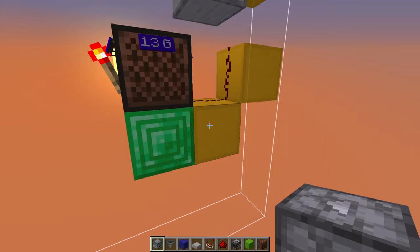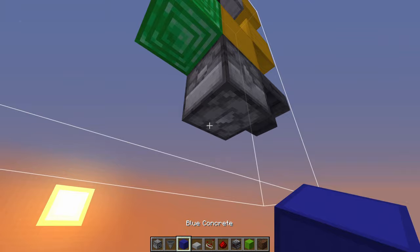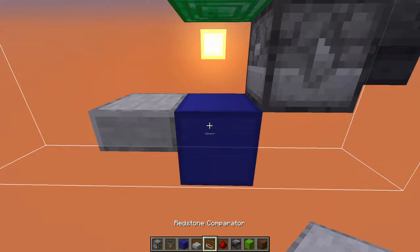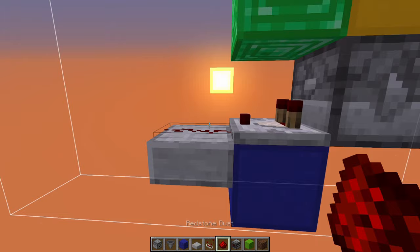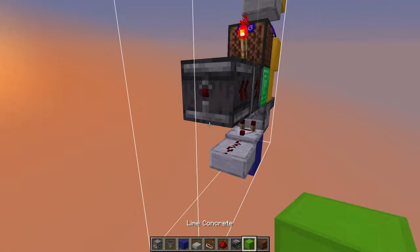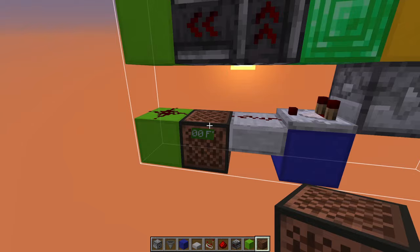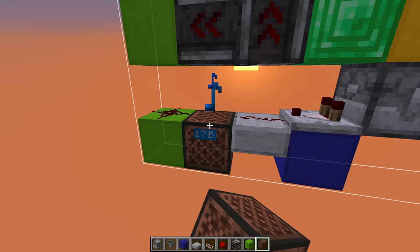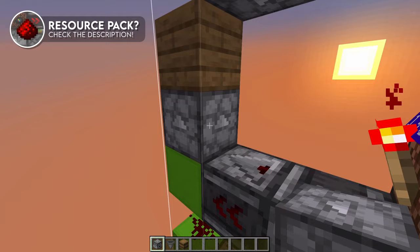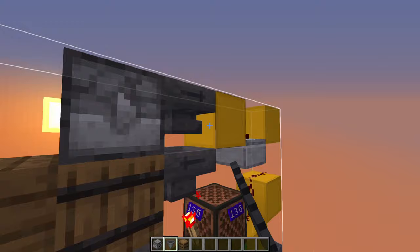Below this block, place a dropper going towards the back of the machine, with a hopper going back into it. Now place a block diagonally to the dropper, followed by a half slab, with a comparator coming out of the dropper, going into a bit of redstone dust. On top of this redstone dust, place an upwards pointing observer, with another observer coming out of that one going towards the front. This one goes into a block, with a block two blocks below that one. Place redstone dust on top of this block and a note block behind it, and right click this one 18 times. On top of this block, place an upwards pointing dropper, with a hopper going into it, then a barrel on top of that hopper, another hopper going into that barrel, and then a hopper going into this block right here.